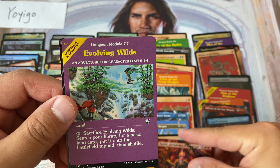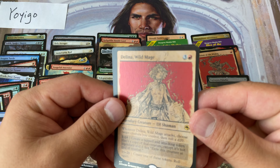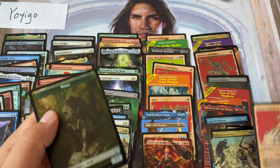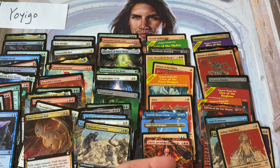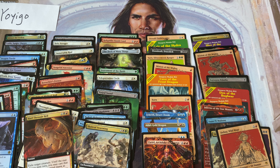Following Wilds, and Delina Wild Mage is our final foil. Guys, it's been a good series — thank you so much for the feedback, comments, and support. Yoigo, thanks for sponsoring this. We'll see you on the next one.